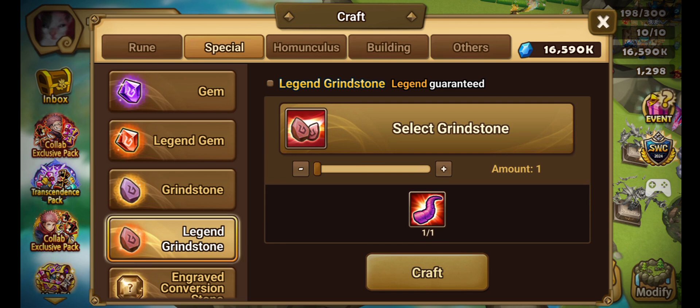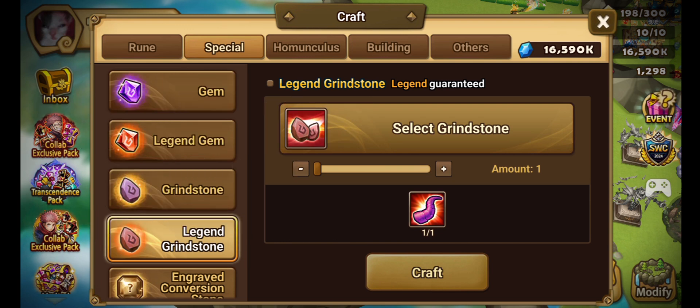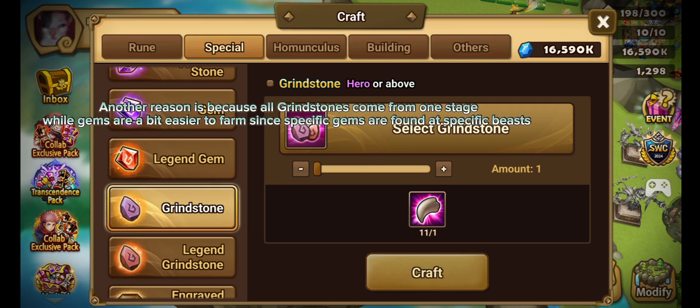Whenever I make a new account, my dungeon progression path goes as such: first giants, then rift beasts, then dragons or necropolis, then steel fortress, then punisher's crypt, and then rift raid — which is very last. Since rift raid is where you farm grindstones, you won't be getting access to a bunch of grindstones until much later on. On the other hand, you get access to enchantment gems really early on, so it's better to exchange beast resources for grindstones since you'll be getting a lot of gems in the beginning.